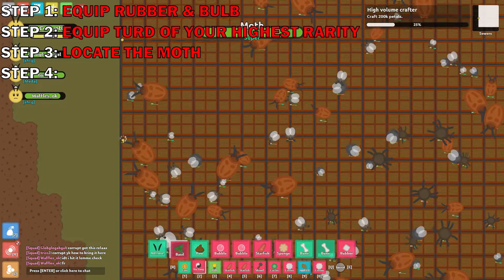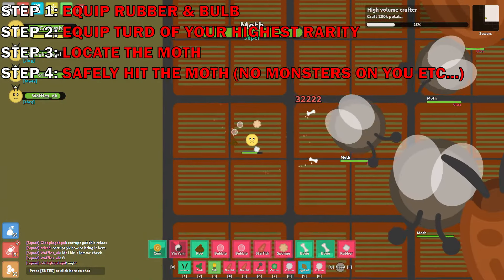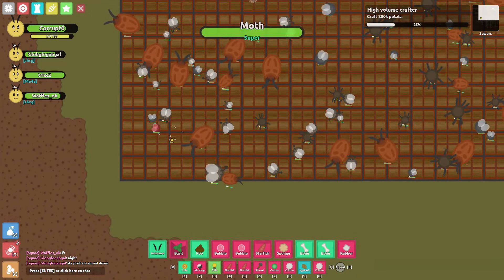Step three: locate the moth. Step four: safely hit the moth. When you get the chance, move all other moths out of the way, because believe me, other moths are a blockade.